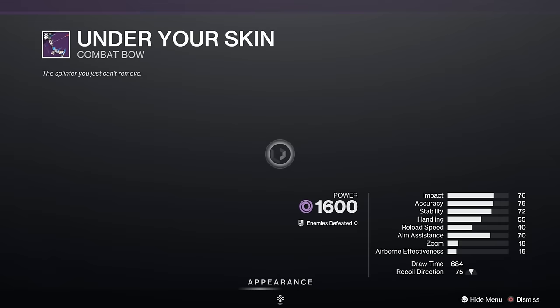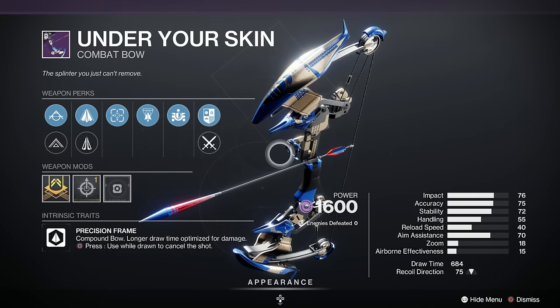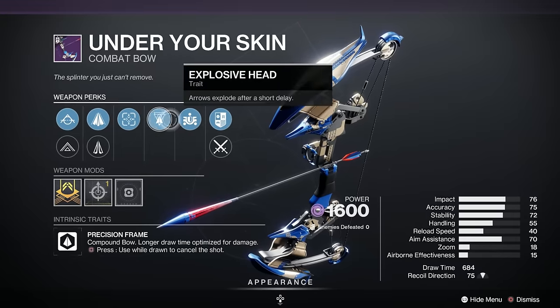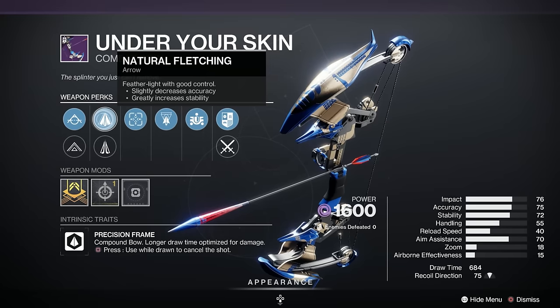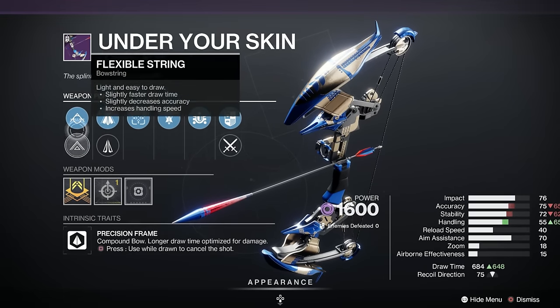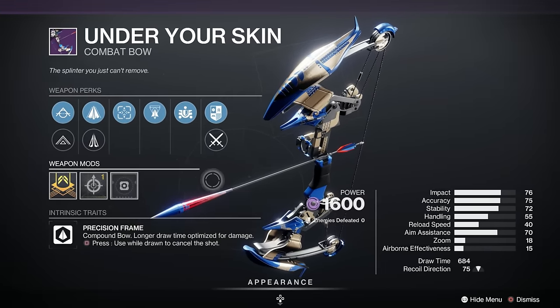We've got the Under Your Skin Combat Bow. This is craftable, so if you do want to craft it, grab it this week and stick some Deep Sight Harmonisers on it and you've got yourself a tidy bow. This particular roll — it's not very popular anyway — but we've got Explosive Head, which I think is always a winner, and Tunnel Vision. Natural Fletching, Straight Fletching, Flexible String, and Tactile String, and a Target Acquisition Masterwork.